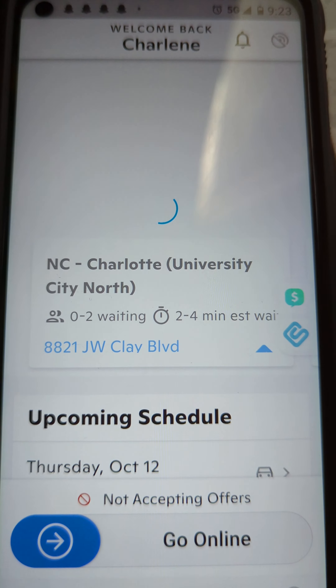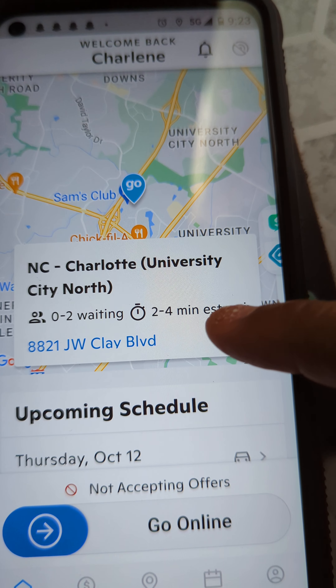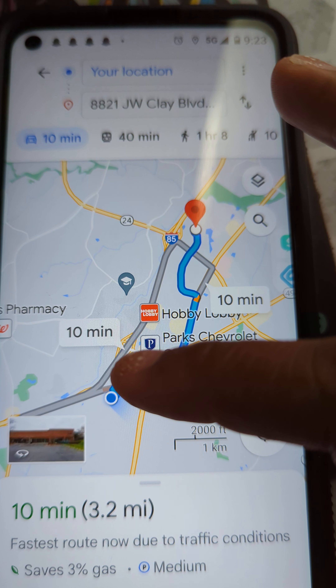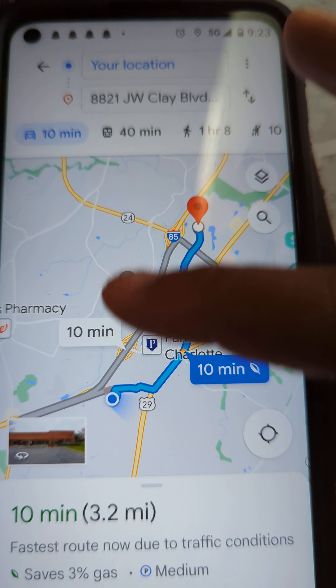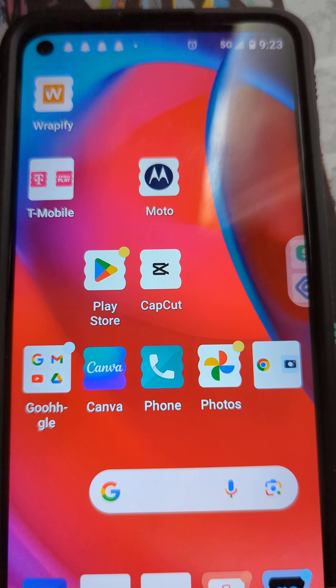There are still no shifts available — that's what I'm talking about. No shifts available on the home screen. Let me see... can you select different locations? No, it doesn't tell you. What's the purpose then? Let's go back to it.